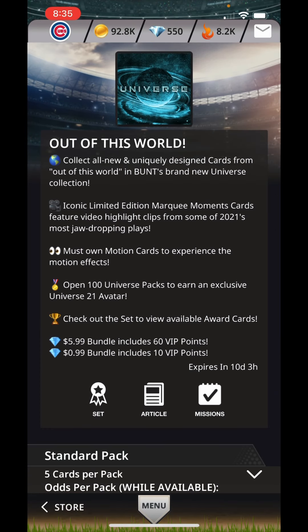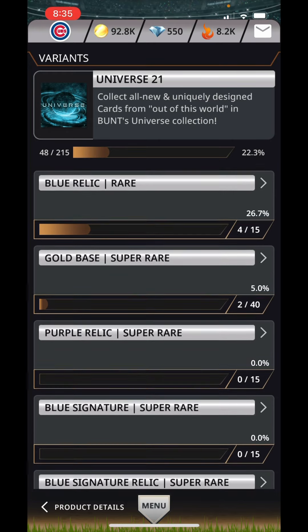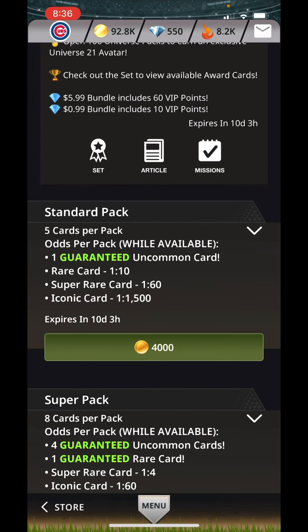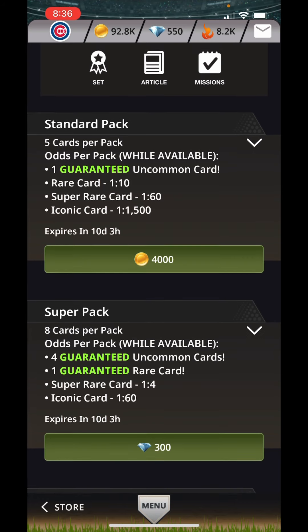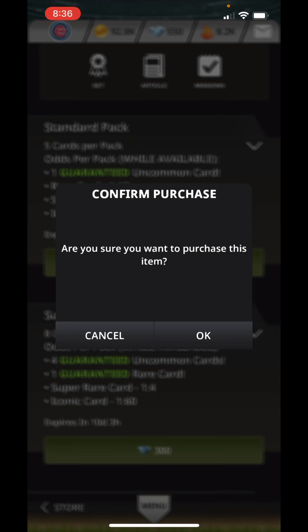I was working on Out of the World. Let's see how I'm doing so far on that one. I've got all of the red base uncommon, so I still have some of the rares to grab and all of the super rares. The standard pack is 4,000 coins and you're guaranteed one uncommon. The super pack gives you four guaranteed uncommons and one guaranteed rare. The ratio for super rare is one in four, but the iconic is one in 60. Let's open a pack and see what kind of luck I have.